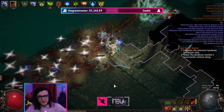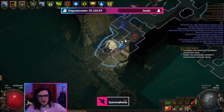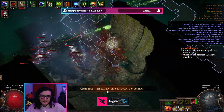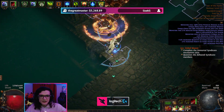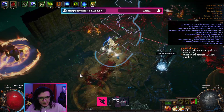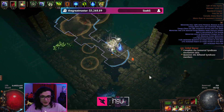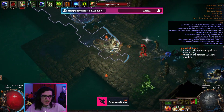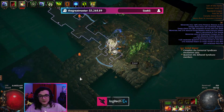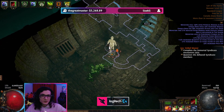My pseudo 5-link Exsanguinate is still clearing these maps just fine. So with the upcoming 10% damage nerf, this is not really going to change anything to the grand scheme of this build at all. It would also be a lot safer if we did have access to Determination, but still, as you can see, it is a pretty safe playstyle. We are getting Grace, Defiance Banner, we do have capped spell suppression overall, and our Steel Skin. So it makes for a relatively safe playstyle.